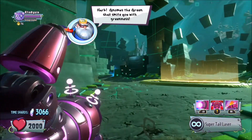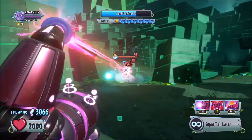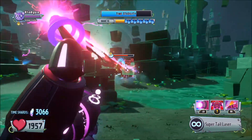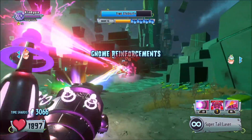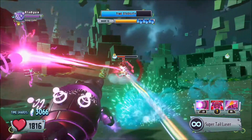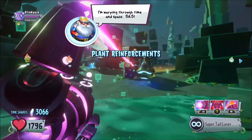Gnomus the Green shall smite you with greenness! So where is the gnome king? I'm not going to use my ability on this guy yet — I'm going to use it on the giants that he spawns in. Let's just try and get him down to half health because that is when he spawns in his giant plants. So let's just try and get rid of this guy without losing too much health and then we can take care of the giant plants. He's nearly lost half of his health now. The beam takes forever to reload as well, which is really annoying. I think he actually can destabilize time as well if you're not careful.